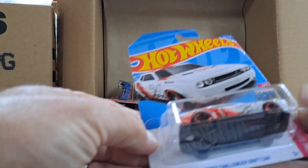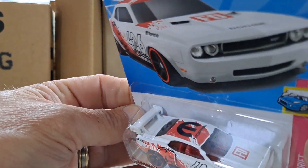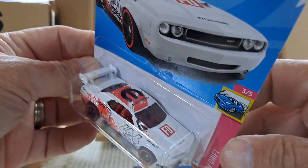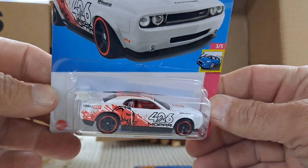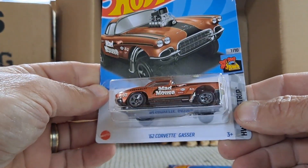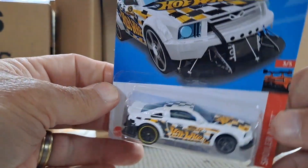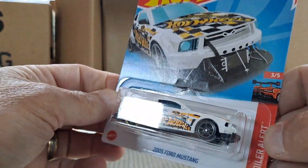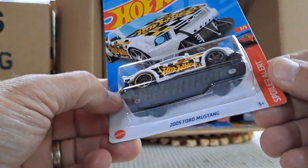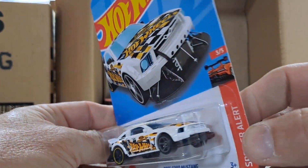Another Challenger Drift Car with a big wing on the back and the 426 Mopar Hemi — very cool deco, I like that one. Another '62 Gasser. And a Mustang for the Mustang fans — the 2005 Ford Mustang with the Hot Wheels logo. Pretty cool, although it almost looks like the nose got bent up or something — the splitter doesn't seem right.